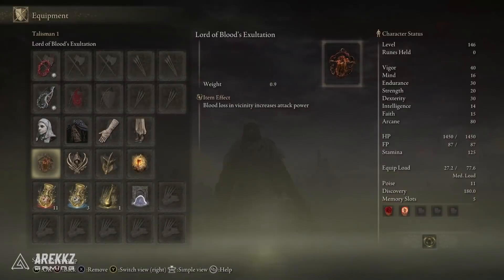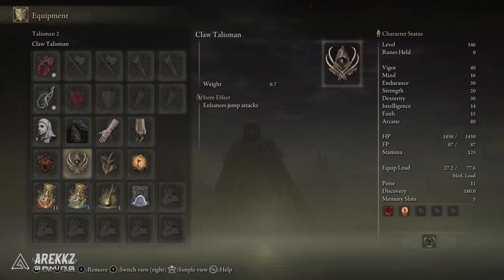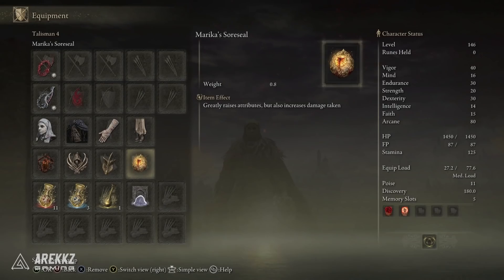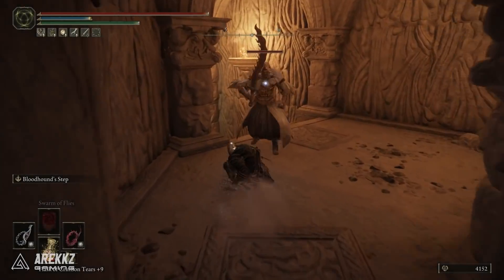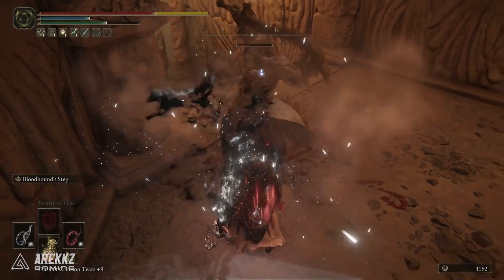For Talismans, we have Lord of Blood's Exaltation just for that attack power boost when Bloodloss is nearby — again not a Bloodloss build but we can take advantage of what's on the weapons. We then have the Claw Talisman which enhances jump attacks. We also have the Winged Sword Insignia — there's an upgraded version, but this basically raises the attack power of successive attacks, and since this build attacks quite fast we can lean into that. I also have Marika's Scarseal simply because I wanted 15 points in Faith, but that is your free slot — feel free to put whatever you want there. I'd actually recommend something for more stamina since this build, especially when using Bloodhound Step, goes through stamina quite fast.